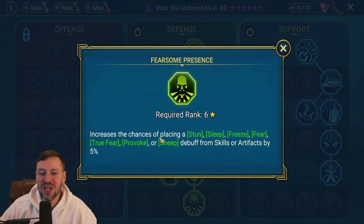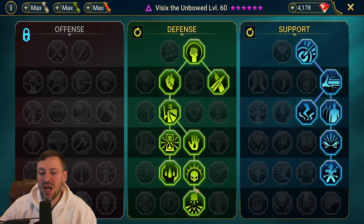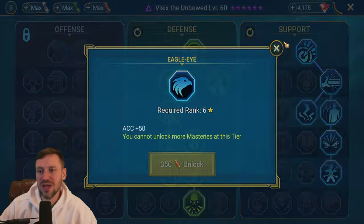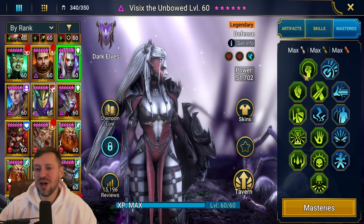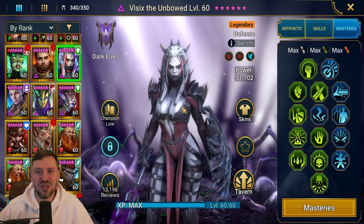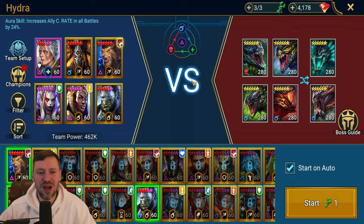I feel a Provoke set would be absolute god tier on Vizix - having that extra 5% provoke chance would be huge. If you can't get good enough gear, go for Eagle Eye instead and put your stats elsewhere. Now let's hop into Hydra and then check her out in a Doom Tower wave to see the sort of control she brings.